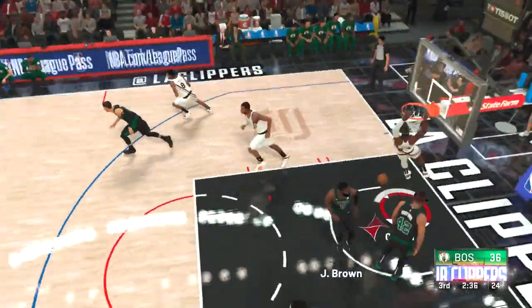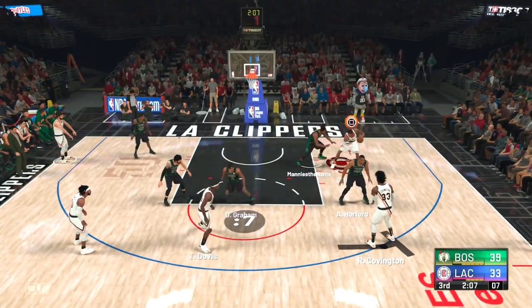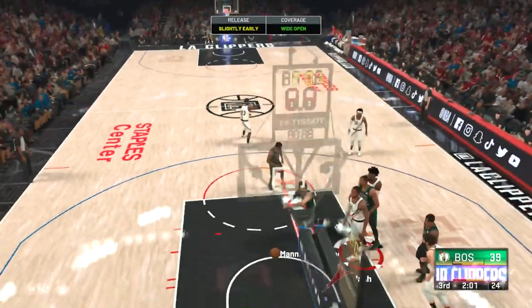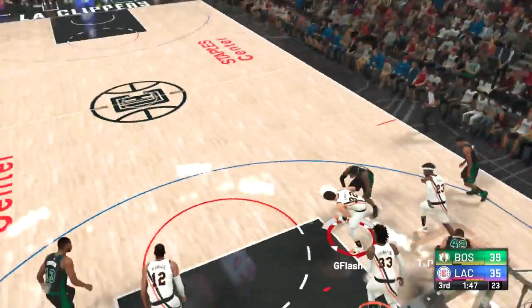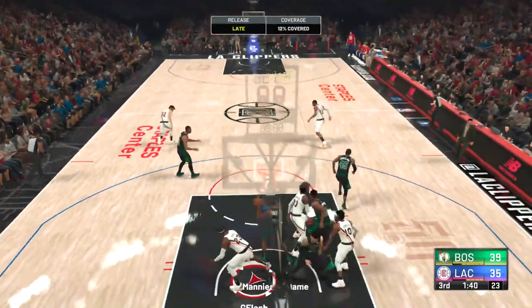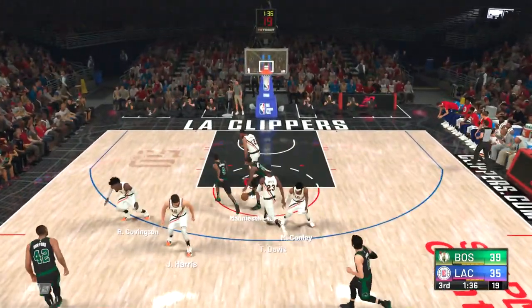Nice behind the back by Terrence Davis. We get a dunk back of our own — nice facial. He calls a timeout. Post play for LaMarcus Aldridge. There's no double this time — you already know what that means. I'm getting in the paint. I'm doubling him in the post and we get a nice steal. All the way with Terrence Davis — I get stuck in an animation right here. That should have been an easy layup. These animations on 2K are crazy, especially in the paint.